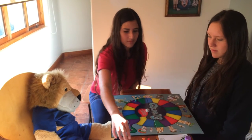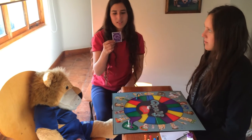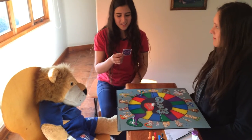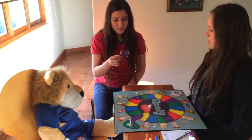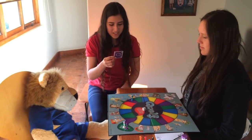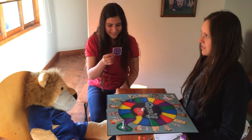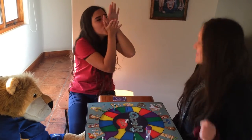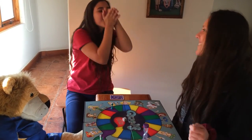Draw a card from the deck that matches your space color. Read the card aloud and obey the card. This card says: sing a verse or two from a song that mentions the word 'love' in it, and use your hand to make a face while pretending the voice is coming from your hand. The player performs: 'Love me, love me, say that you love me, fool me, fool me, I love you.'